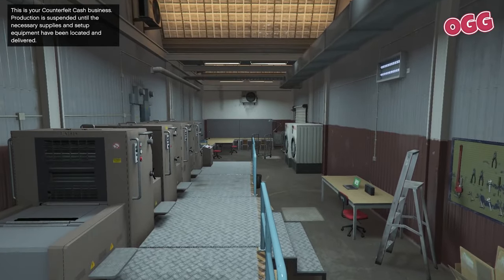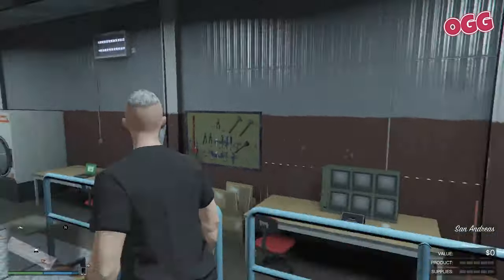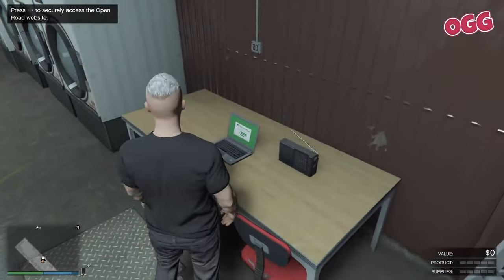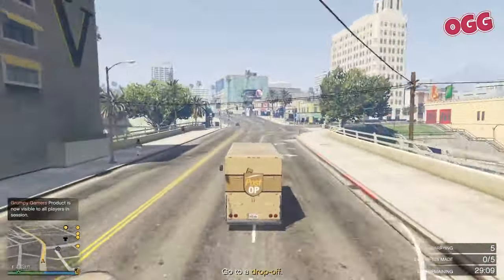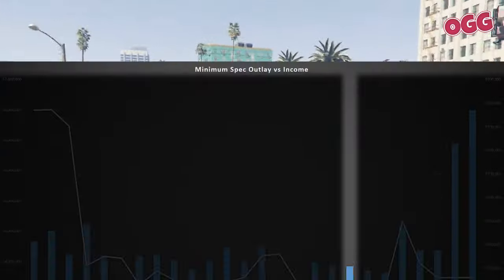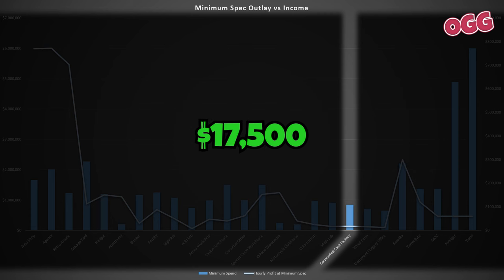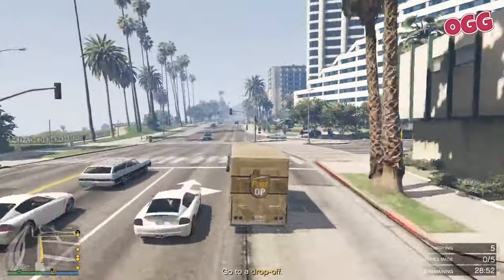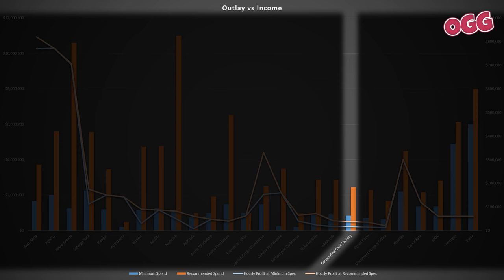On to the Counterfeit Cash Factory. This offers players a gateway into the lucrative world of currency forgery, demanding careful management of supplies and the production process. Income is generated through the sale of reprinted paper — just keep supplies up and run the occasional sell mission. The minimum investment is $845,000, generating around $17,500 per hour. Investing in all upgrades and a nicer location brings the outlay to roughly $2.5 million with income at $37,500 per hour. The additional income is only about 15% more with the extra spend — still worth it as it reduces the security hassle, but the return on investment is not great.